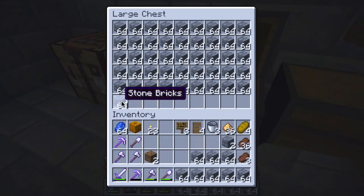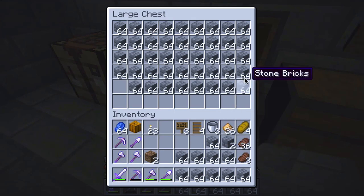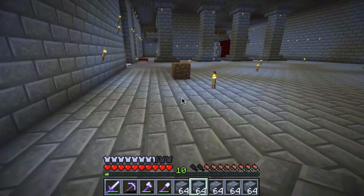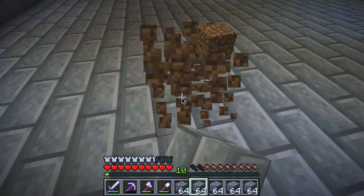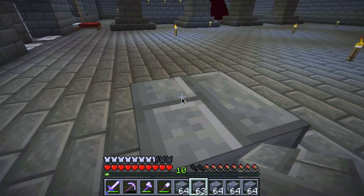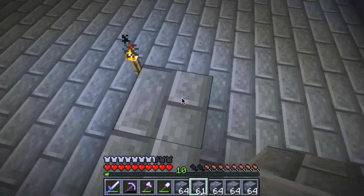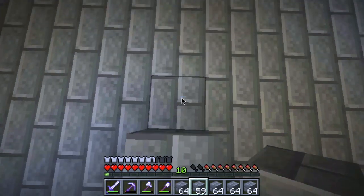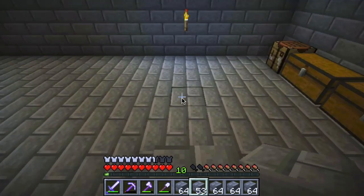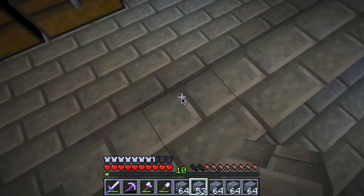I'm not concerned about cobblestone - I don't have to go anywhere into the mines to get this stuff. It takes time but I guess that's the trade-off: time versus the effort required to go into a cave and find stuff. Anyway, let's get started. We already know where we're going to lay our first stone - right there. One, two, three, four, five, six, seven, eight, nine, ten.